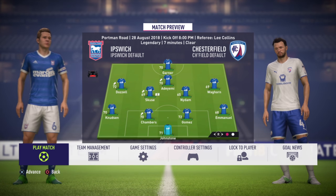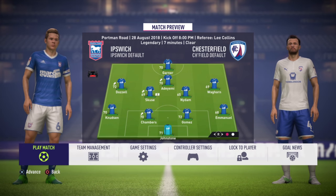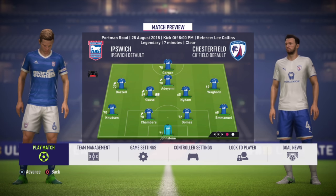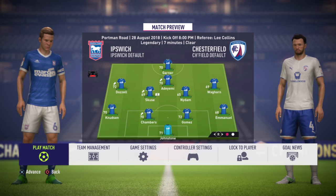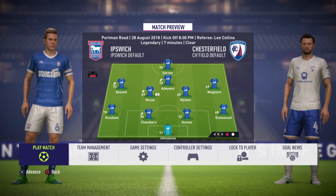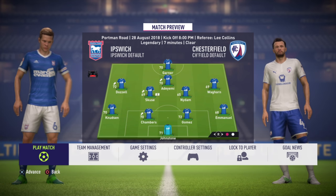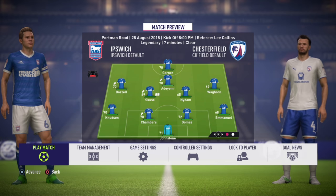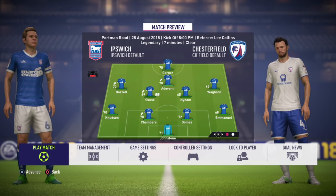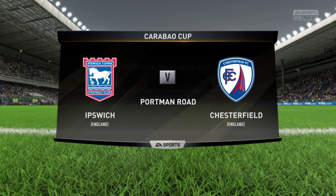We've got a fully rotated lineup for the Carabao Cup game against Chesterfield. Sam Johnston in goal. Back four of Nudson, Chambers, Gomez and Emanuela. Dozzle playing on the left — he was very good in the last game. Skewsarie, Emi and Nyadam in the middle. Martin Waghorn probably making one of his last appearances for the club on the right. Joe Garner up front. He'll be having a lot of balls to deal with as we whip them in and hope for a goal. We're playing Chesterfield — a game we should be winning, but you never know.